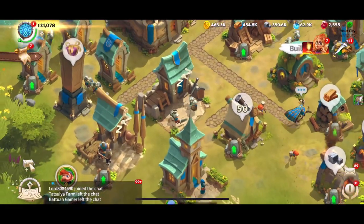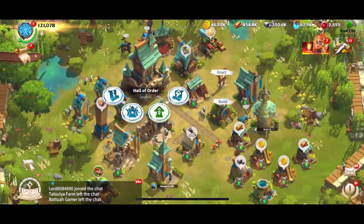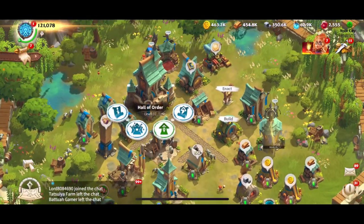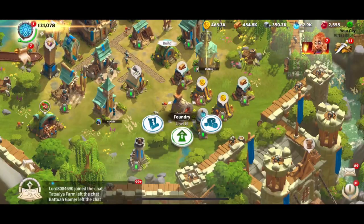So I could click on here — this is my scout mine. Just before I do that, I've got the Hall of Order up, and I'm not going to upgrade the scout line because I'm going to use it here for the video. I've got the Hall of Order up to 11 and I'm trying to get it up to 13.